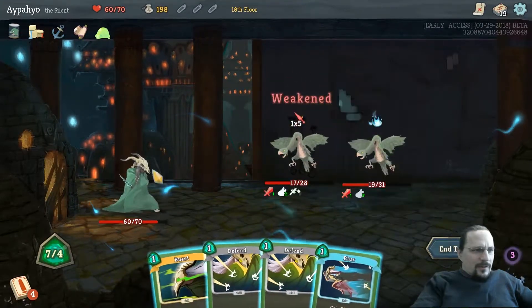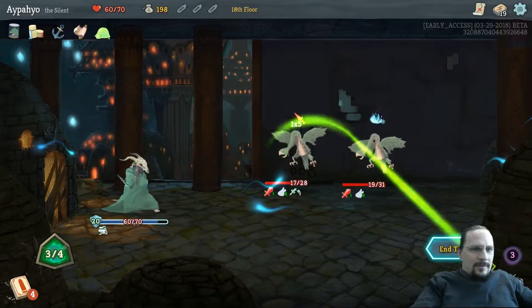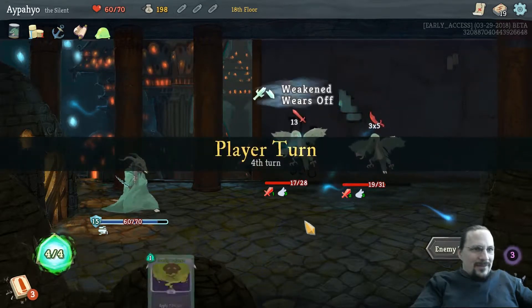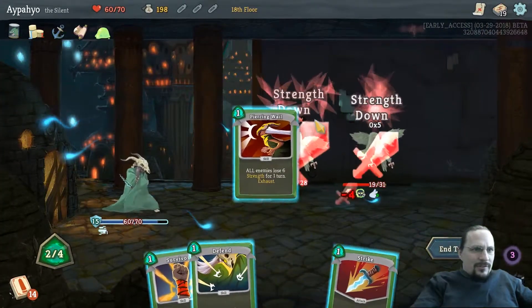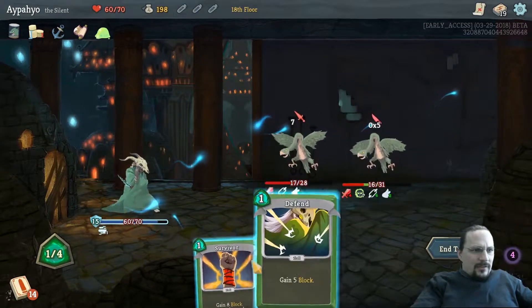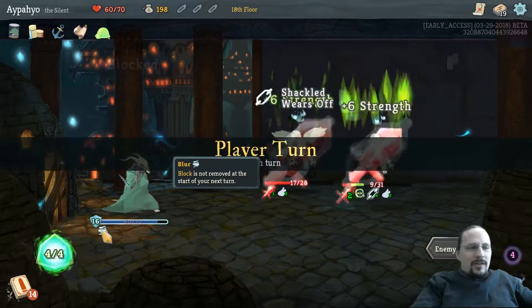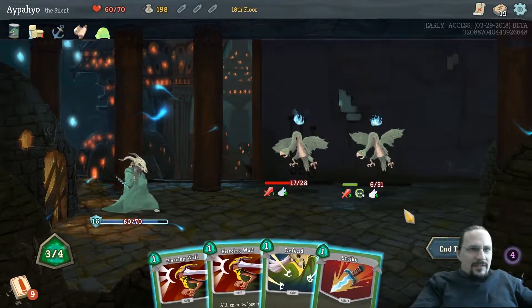Neutralize first. Blur. Where's my poison? Poison — plus 1 strength. Here's my poison. Piercing Whale is in order — 7. We have enough defend already, but let's play some more. I think I played that skill twice — this guarantees a kill on you.